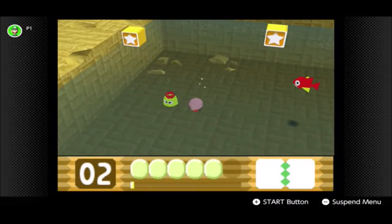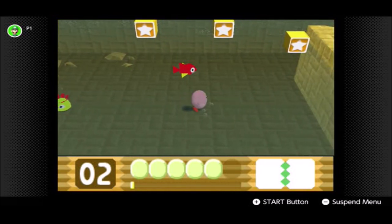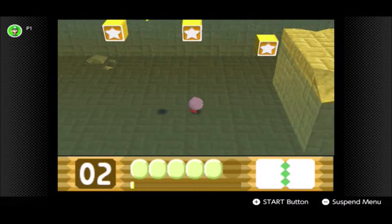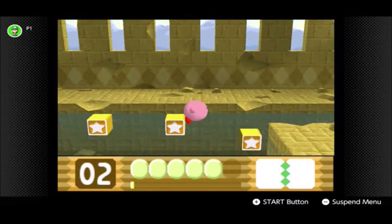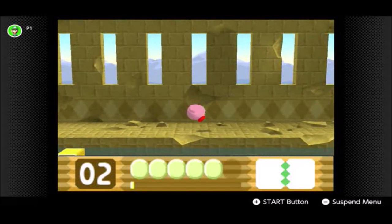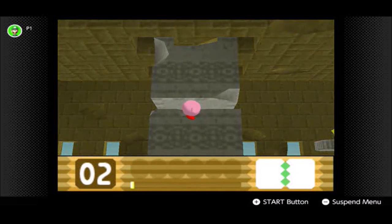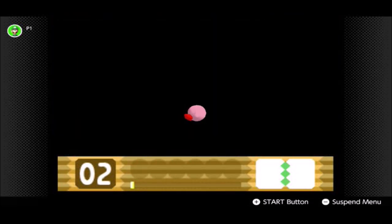If you try and inhale the Bronto Birds, what will happen is Kirby will just inhale the Star Blocks as well. An interesting thing about the fish in Kirby 64: they can actually give Kirby a bit of a boost in the water, but only in the water. And yes, crush damage is a thing as well.